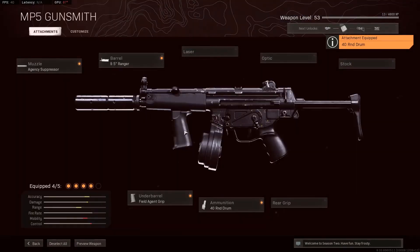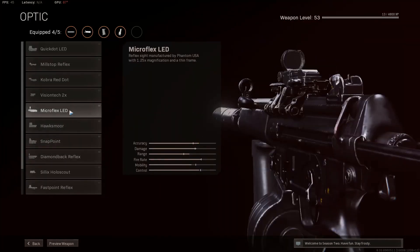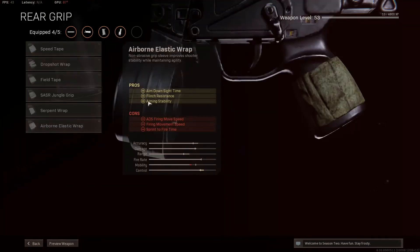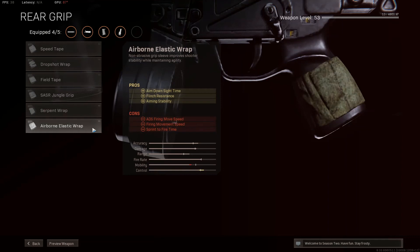For the final attachment, you can go with an optic — I'd recommend the Micro Flex LED if you do. Really clean. But if you want that little bit of extra control, I'd say go with the Airborne Elastic Wrap, because it gives you aim down sights and aiming stability. Do not go with the Serpent Wrap for this one, because it does not give you as much control as the Airborne Elastic Wrap does.